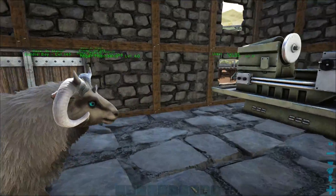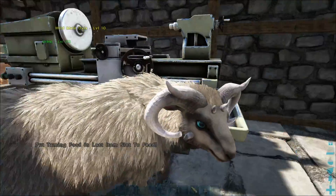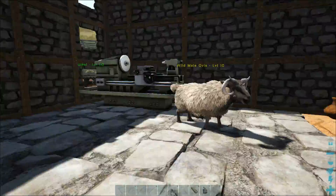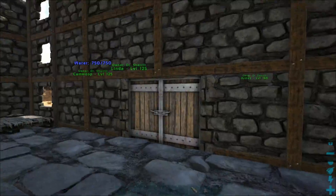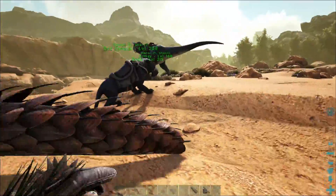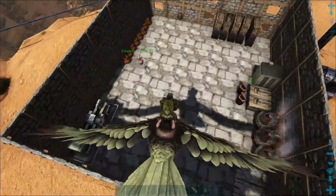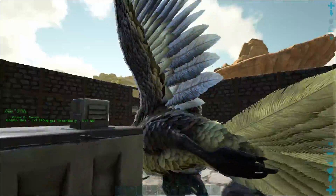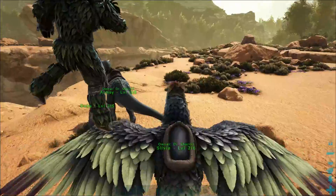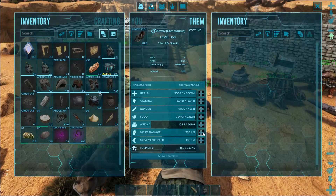The only thing you can do to tame one is to get a vegetable cake. But these do give mutton, which is really good for taming. So I'm going to go ahead and pick him up and I'm just going to kill him. I think my carno might be the best at getting meat, so I'm going to drop him next to my carno and kill him. As awful as it may seem, it's a necessary evil. Because the mutton is like one of the best taming foods in the game — like right under kibble for carnivores. Let's get some more melee and get more meat.